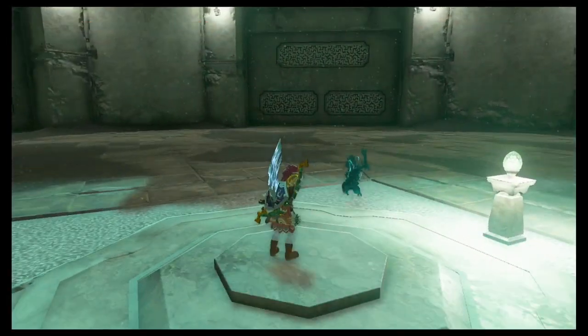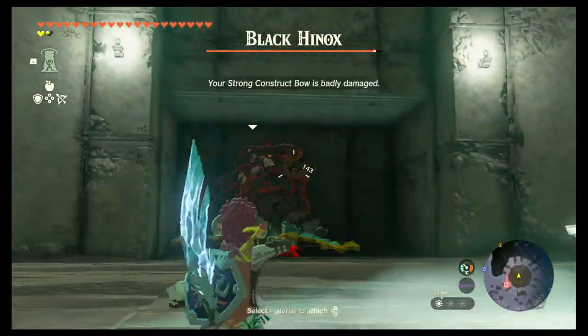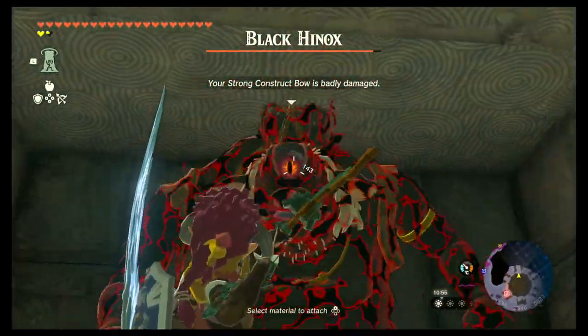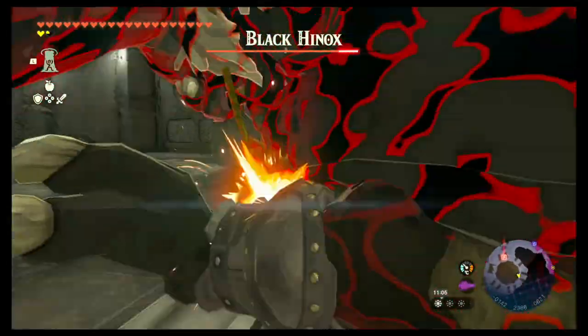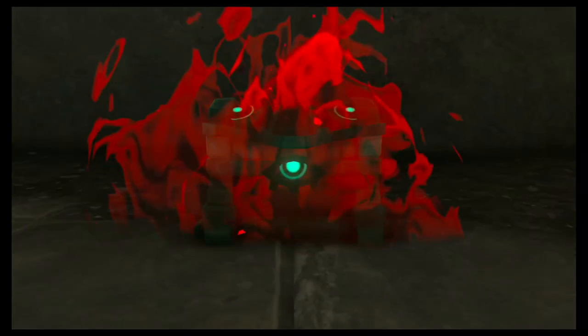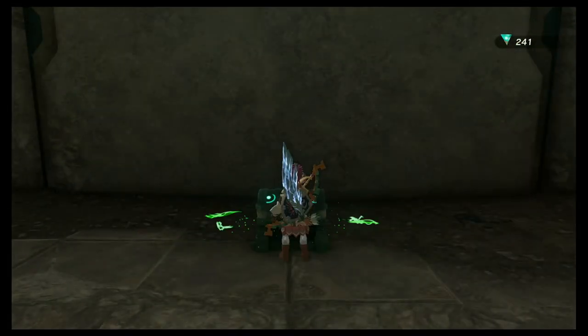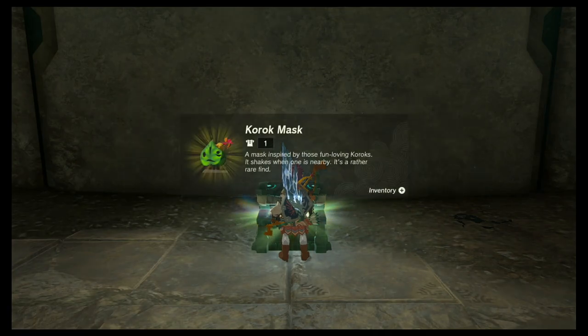You'll see why there are mighty bananas — it's actually a trap from the Yiga clan. Once you go through the cutscene, they're going to tell you that there's a black Hinox inside that you have to defeat. Once you defeat the black Hinox, the treasure chest will appear and you'll be able to get the legendary Korok Mask.